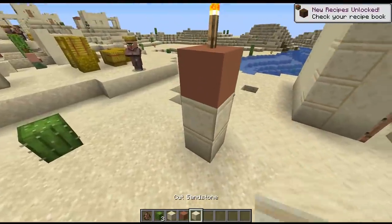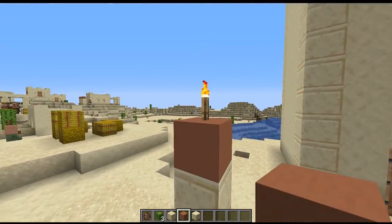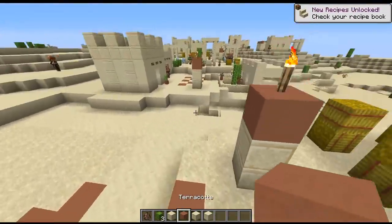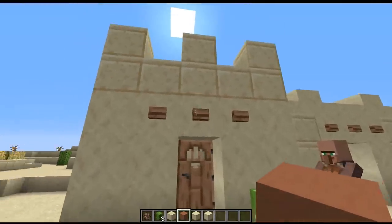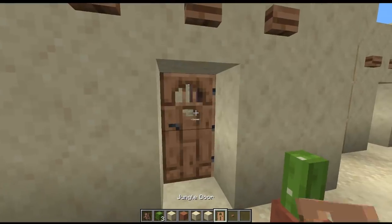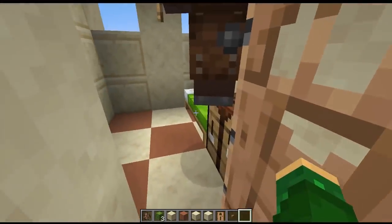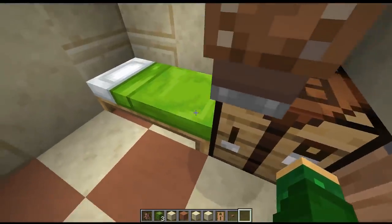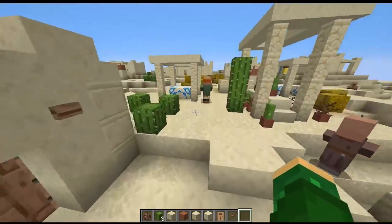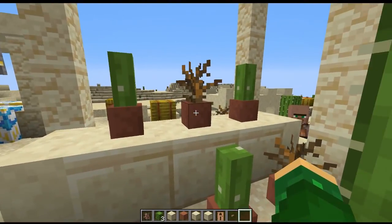The lamp posts are a little bit different too — they have some sandstone as well as terracotta, called cut sandstone, with a torch on top. The pathways are mostly made of sandstone as well with some terracotta. The houses have that pebble desert look, and for the doors and buttons it's all a jungle theme, though there are no jungles nearby. Inside, a lot of times they have some green beds to go with the cactus, and you also see some flower pots with cactus and dead bushes — another way to get dead bushes.